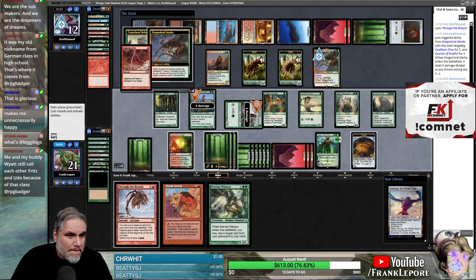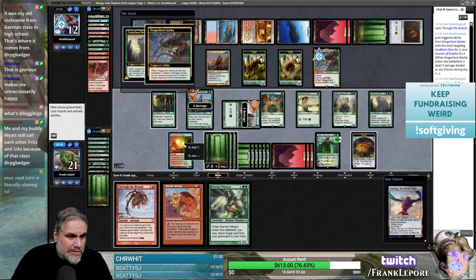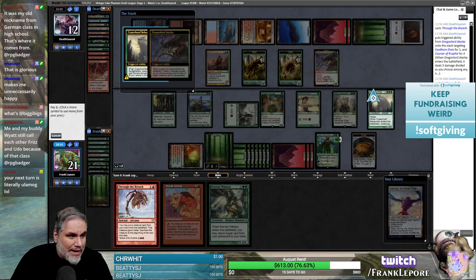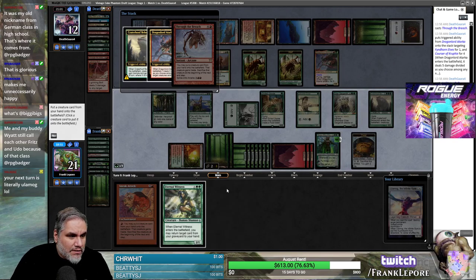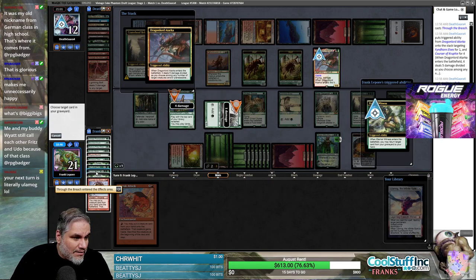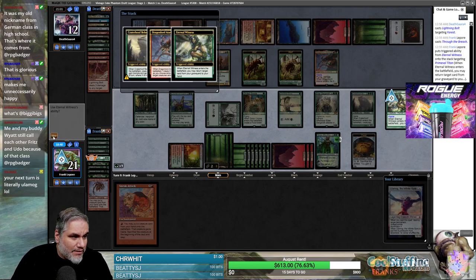Yep, sure. I'm actually gonna Through the Breach Eternal Witness here. The reason being it would count towards Crater Hoof's ability, and it also gives this creature haste — which is like another ten thousand damage.